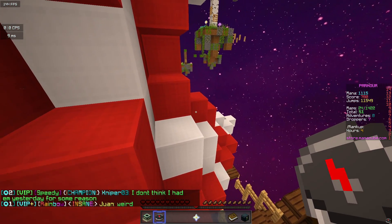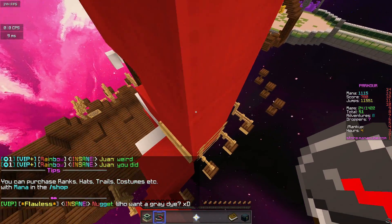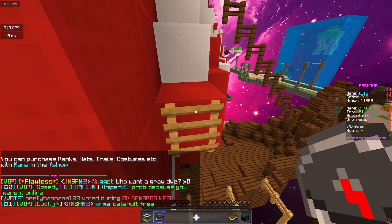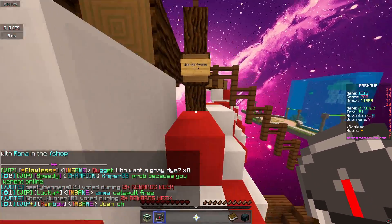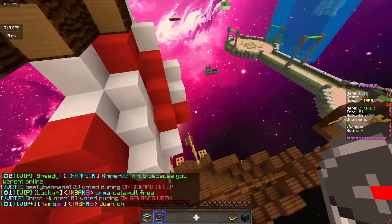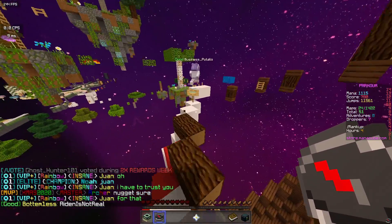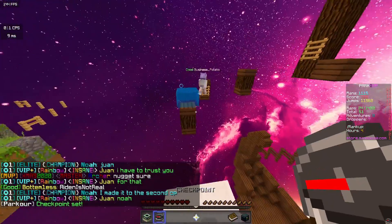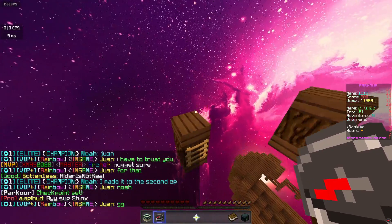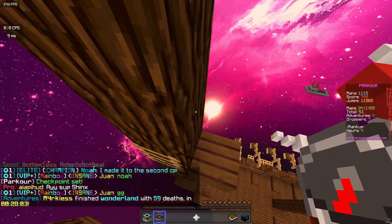Also, it doesn't take any knockback, so you can't keep knocking it away and rely on timing — you actually have to maneuver around it. The Warden is 3.5 blocks tall, making it one of the tallest mobs in the game. Also, if you somehow manage to lure it out of the cave, it does in fact burn in daylight. So I guess that's a strategy to kill it, although it's probably just easier to kill it with a sword.